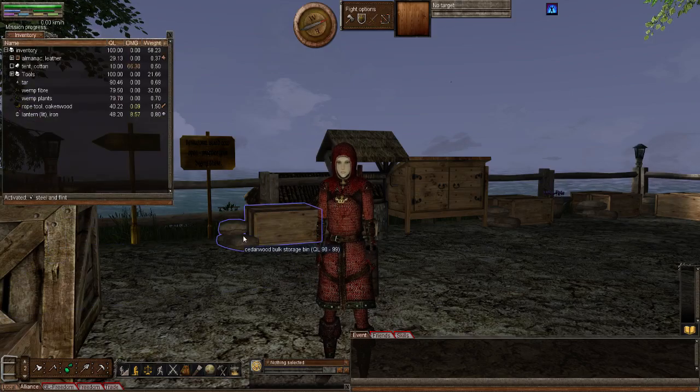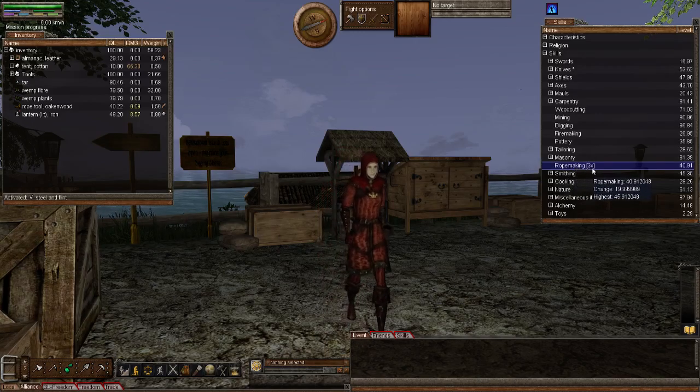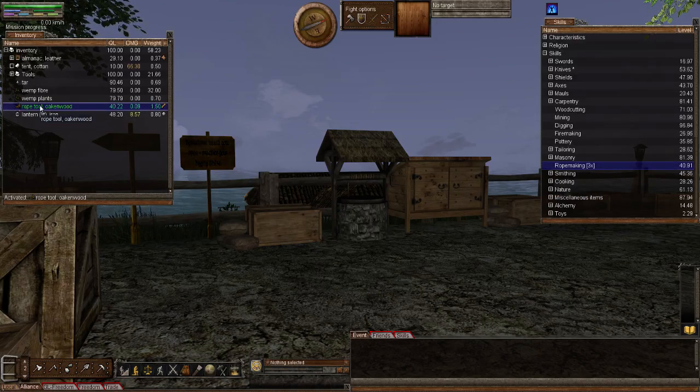If I bring up my inventory and my skills window, you'll notice my rope making is at 40.91. You'll notice there's a times-three after the rope making — that's because I must have died at some point and that's experience I've yet to get back that I lost through dying. To make the rope, you activate your rope tool — notice mine's 40 quality — and you right click on the fiber.